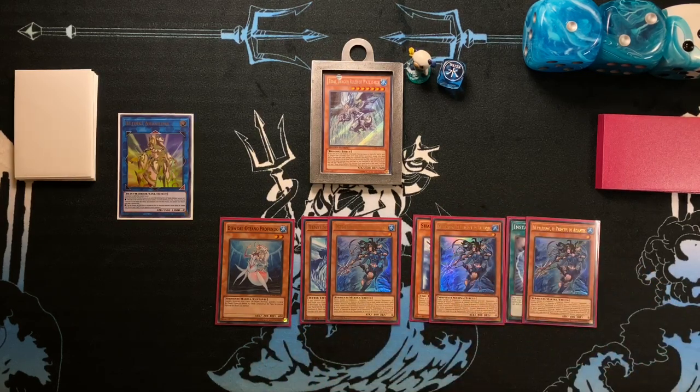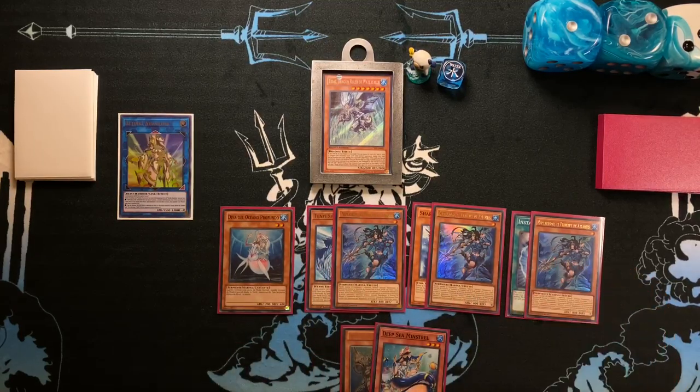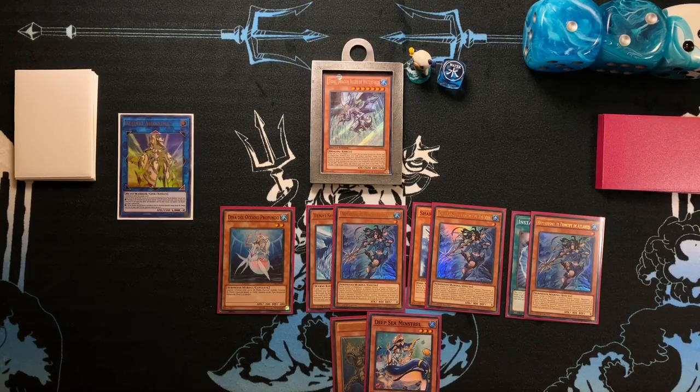Each one has a little bit of a difference. All four of the top options function the same because they all have the same water count, whereas something like Minstrel plus Dragoons messes with your water count so you won't be able to use Mill and Glacia. However, if you have Salvage, a Fenrir, or some way to put two waters in your graveyard, you are able to drop Mill and Glacia.